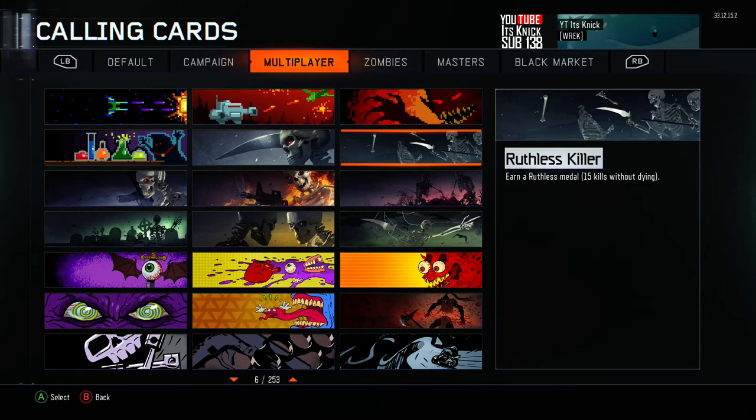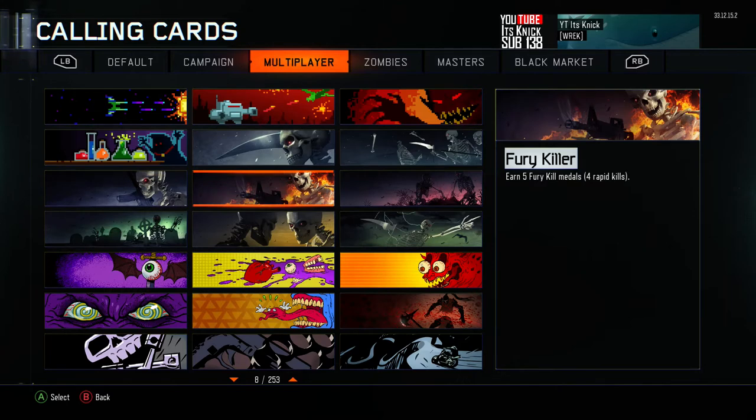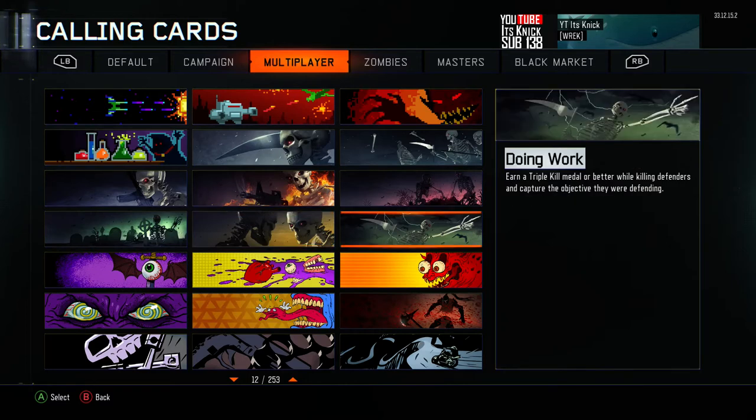You guys should know what a bloodthirsty is if you watch my channel. Earn a Ruthless medal — 15 kills without dying — that's pretty cool. Earn 50 double kill medals — also pretty cool. All these skeleton ones are just sick. Fury Kill, Aggression — that one looks like they're about to box. Doing Work — earn a triple kill medal or better while knifing. Killing Defenders — capture the objective.